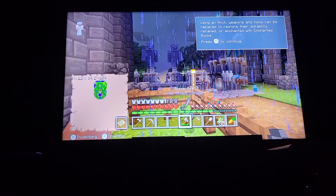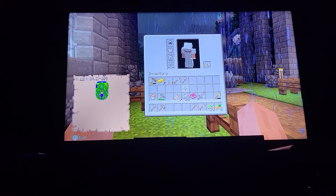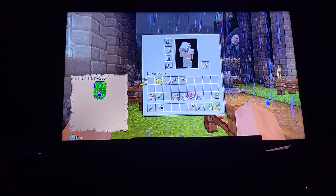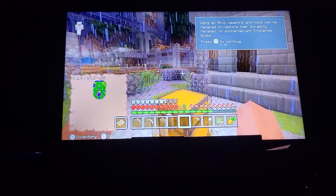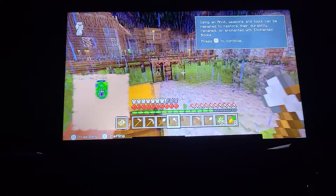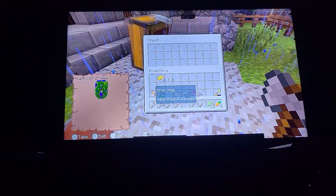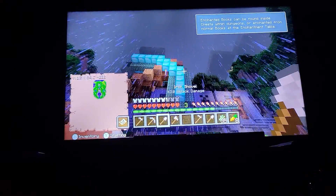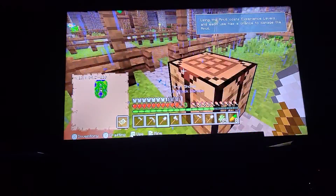I just had an iron hoe and I made another one — I'm an idiot. I guess I'm using the axe for now, it's kind of stronger as well. All right, let's go mining for those diamonds up there! Okay, cool cool.